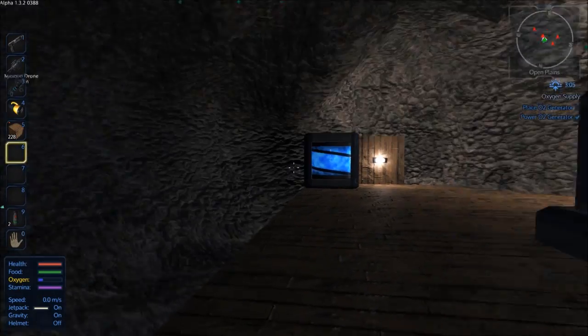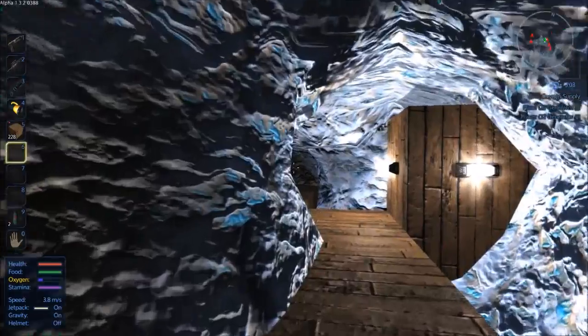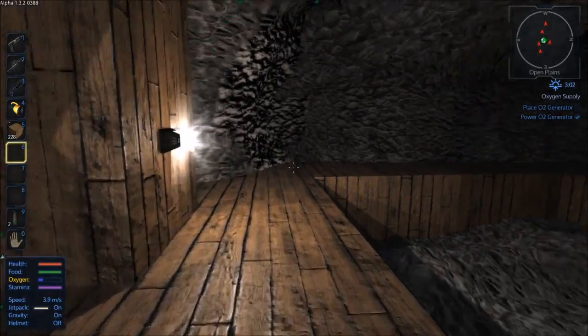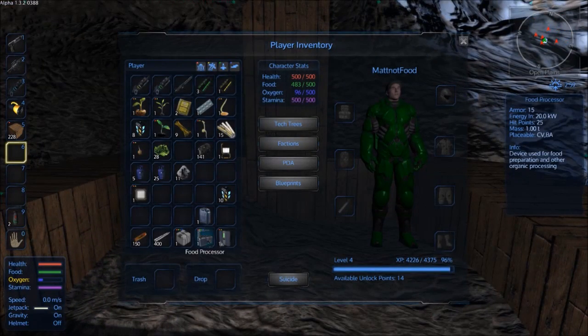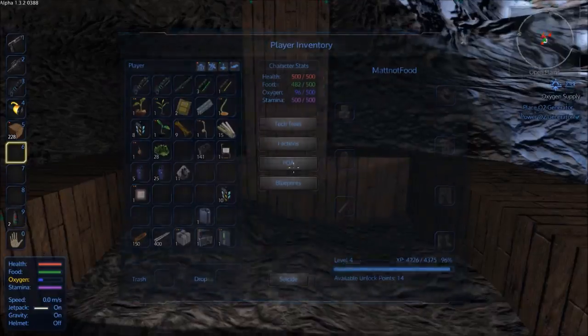I'll put some lights up in here because it's blinking dark. I dug my way down a tunnel this way, put a few more lights in here too — this is what I used all these wooden planks for. I dug out this big chamber and I'm about to start my farm in here. I built a fridge, a food processor, and a storage box. I've got all my sprouts and things with me. Once I place this I'll be able to make more of these planting pots. I think I might have left those in the other chest.